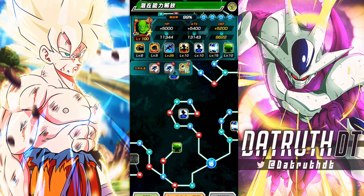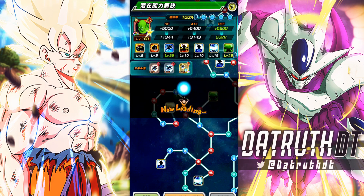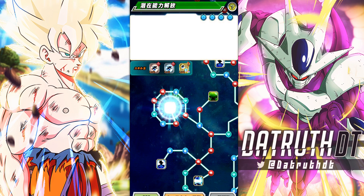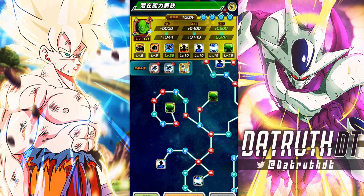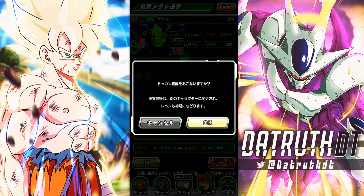I'm going to give him the rainbow star. I did give him full dodge — I know people are going to be mad, but this is a defensive support type, not LR Final Form Cooler. I want him to tank to his best ability. He will tank very well if he gets hit with a super attack, but if he dodges it he'll take even less damage. So I like the decision to give him full dodge.